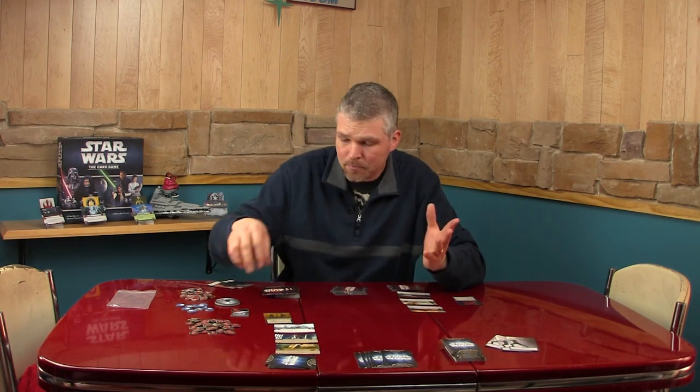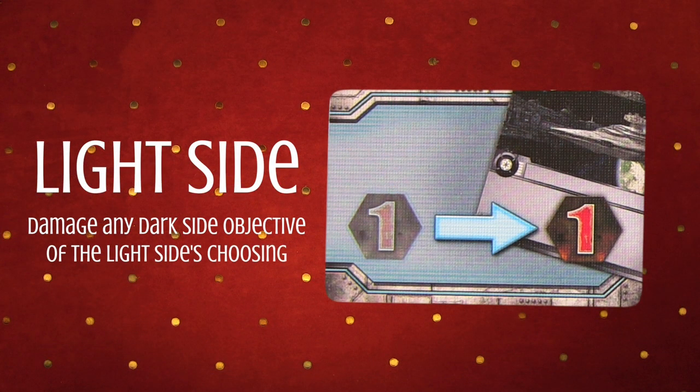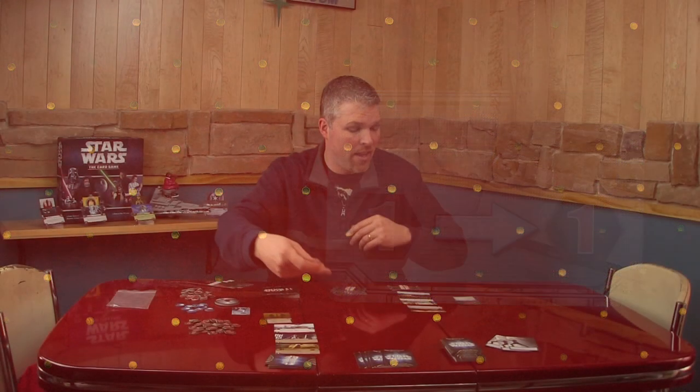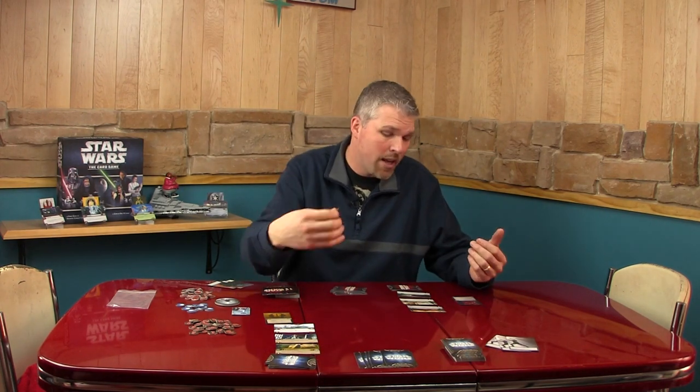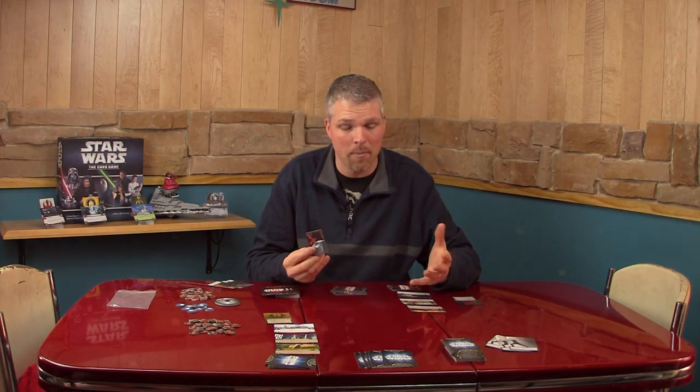As the light side player, if the light side balance remains up for the beginning of their turn on their balance phase, then they get to do just what the card says — take one damage and apply it to any objective of the dark side of their choosing. So they can take one and put it on either one of my objectives. Now, if the dark side was face up, the light side player would just skip that phase of the turn. Nothing would happen.